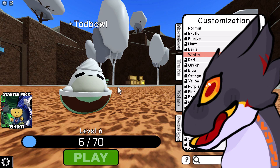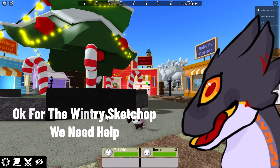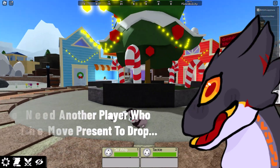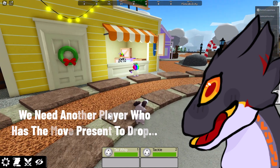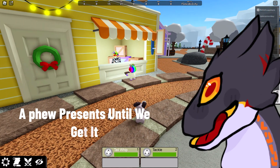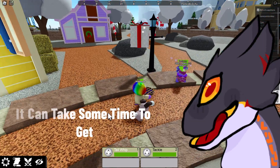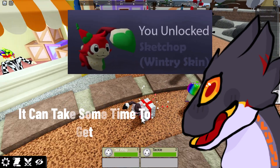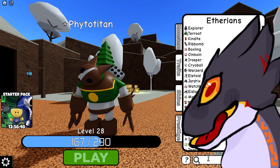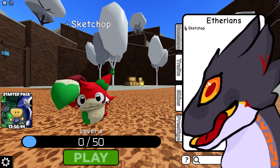It's adorable, I really like this one! Okay, next is Wintry Sketchop — we need help from other players for this one. Another player has to move the presents and drop them; he needs to know the move presents ability and drop a few presents until we get the skin. This can take some time. Oh, we got it — that was unexpected! It's not that bad, a little artsy.